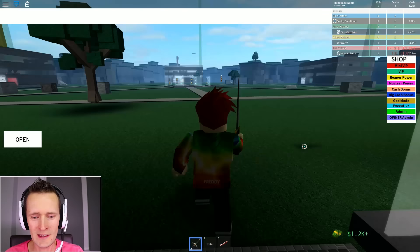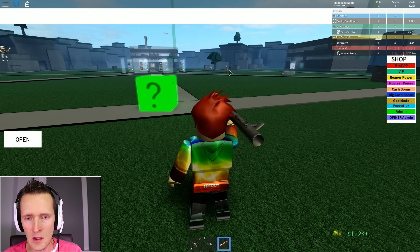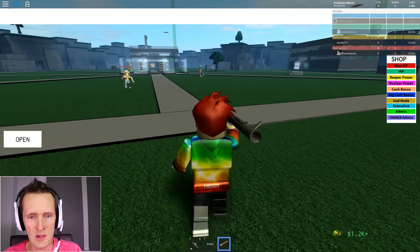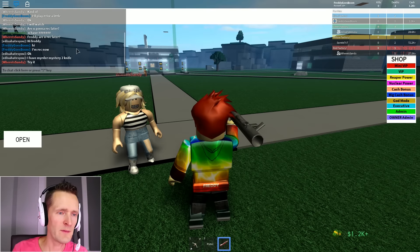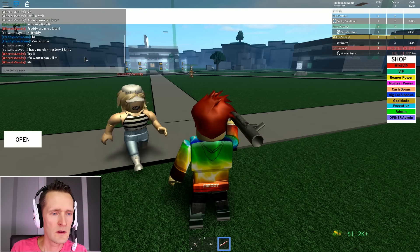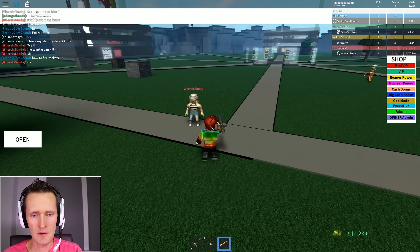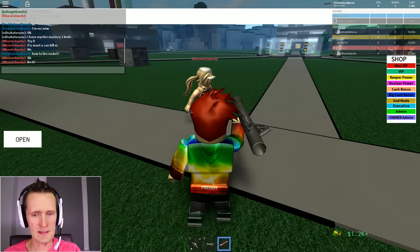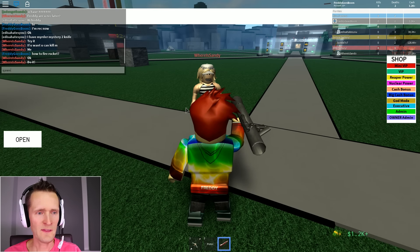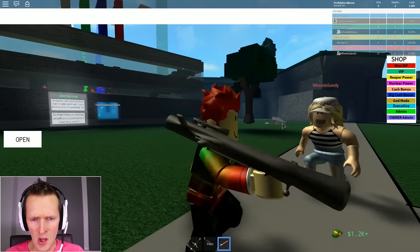I have the rocket! I'm gonna try it out - how do I fire this thing? Clicking the mouse is not doing it. Trying different keys on the keyboard. Let me try the chat and ask if anybody knows how to fire a rocket. Trying different keys - oh that's just zoom. Nothing's working - I cannot fire this, I think I'm broken in here.